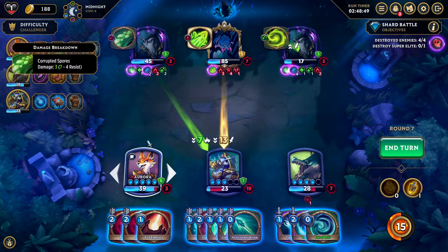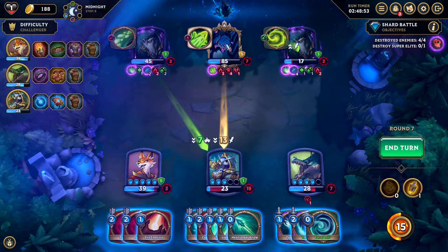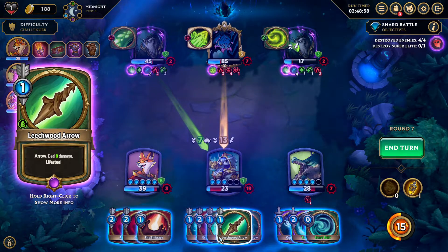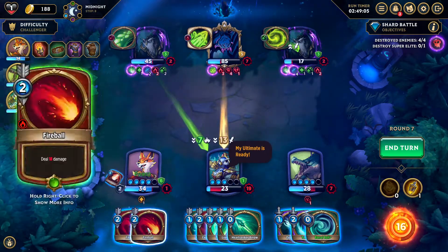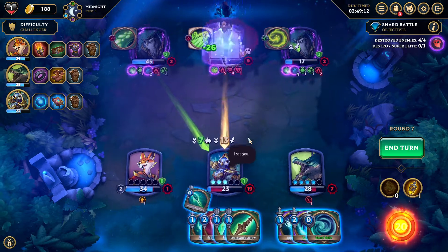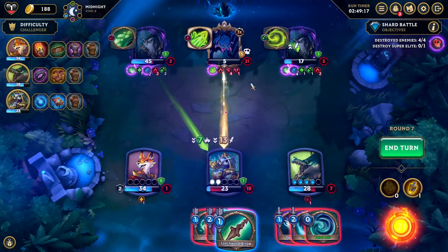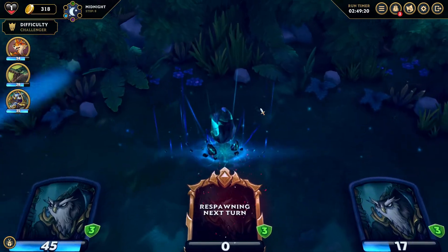This is a lot of damage coming in against poor Terror — this is all green... no, it's yellow, or white, whatever you want to call it. Fire embrace with two fireballs is definitely not a bad idea. Her ultimate is ready — I'm pretty sure we have lethal. Let's finish off with the leechwood arrow. And that's it — 12 healing on that one.